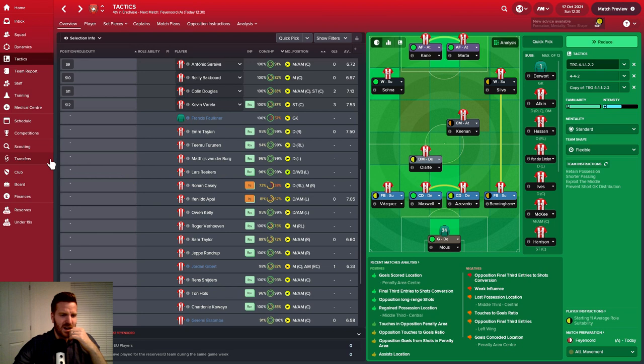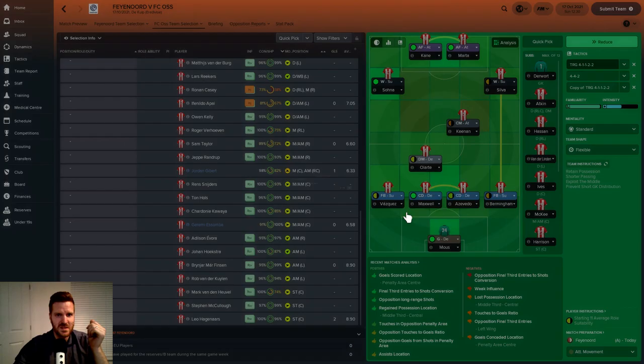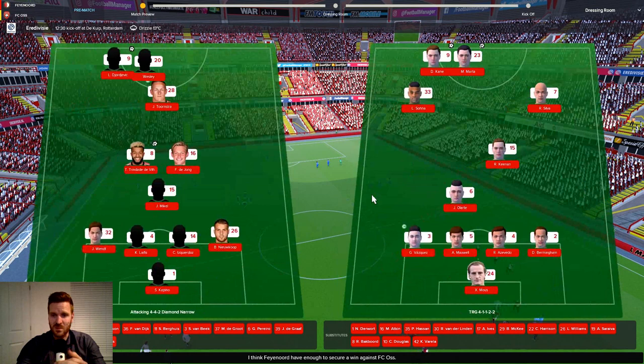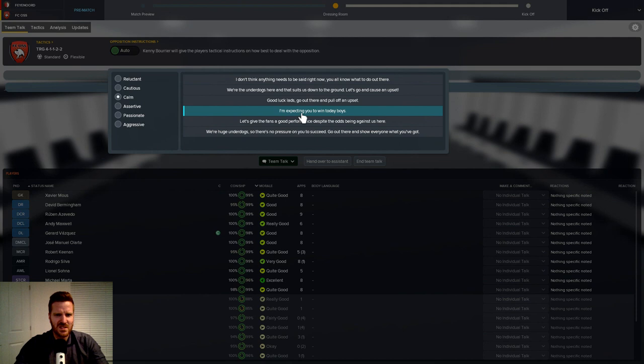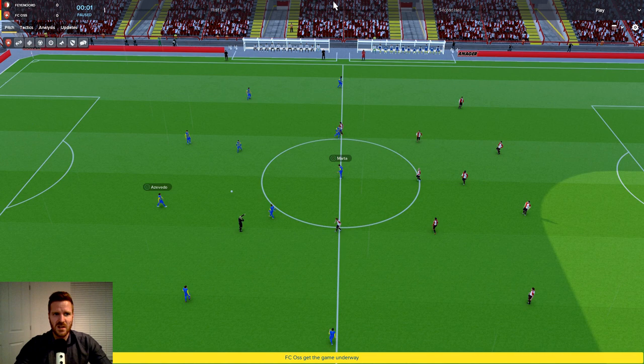Let's get into the game against Finnord and see if we can pull off some kind of upset — stop them maxing out their points out of eight games. I'd honestly take a draw at this point. They're playing a 4-4-2 diamond and they do have a regen who looks pretty tasty. I've also noticed a load of my face packs and graphics packs have disappeared, which is really odd.